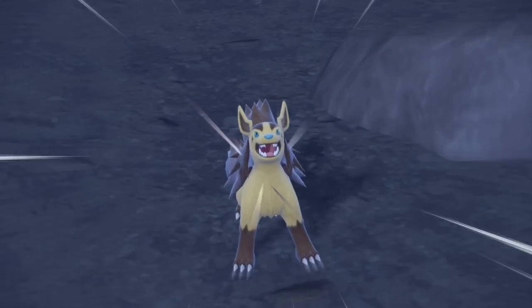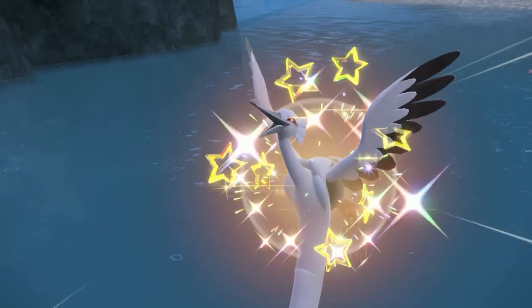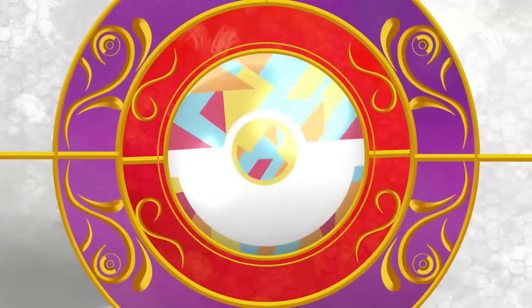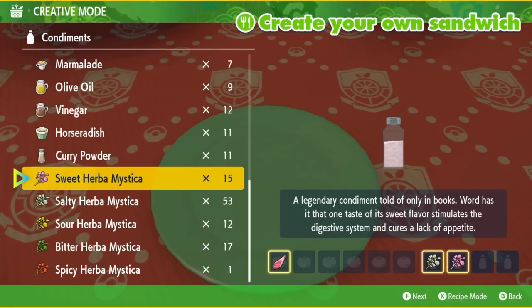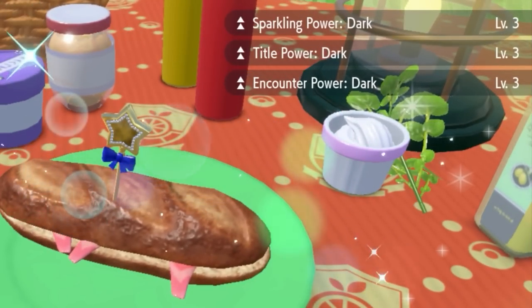This is going to be your 100% dark shiny Pokémon hunting locations in the Teal Mask DLC for Scarlet and Violet. If you're looking for any Pokémon, make sure to check out the timestamps down below. The recipe for the Dark Sandwich is going to be 1 Smoked Fillet, 1 Salty Herba, and 1 Sweet Herba. Make sure that you see Sparkling Power Dark Level 3 and Encounter Power Dark Level 3.